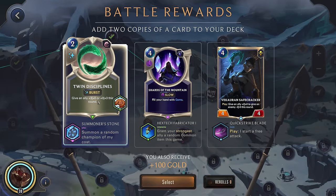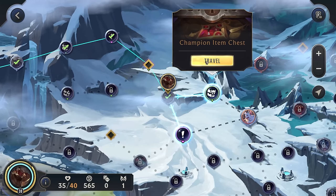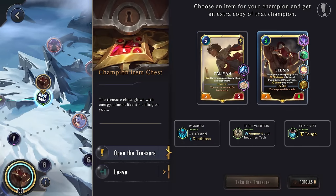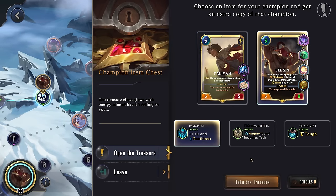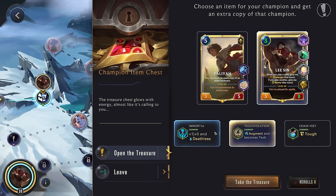Sure, every time we play this — this is a card we generate every round — just getting two units. That'll be interesting. Let's go for the champion item chest. Augment's not bad, would give us a decent amount of damage. Deathless is a pretty solid keyword though. I think we'll actually go for the Augment — just having Lee Sin on the board doesn't matter as much anymore, so if he gets removed it's not that big of a deal.